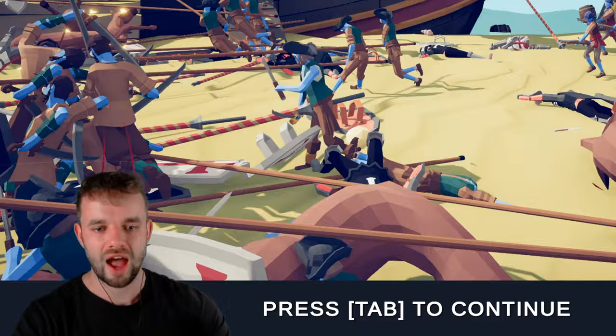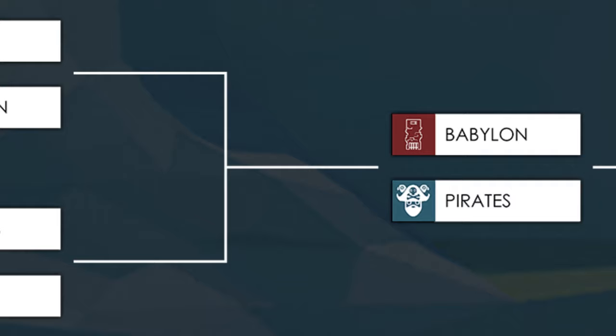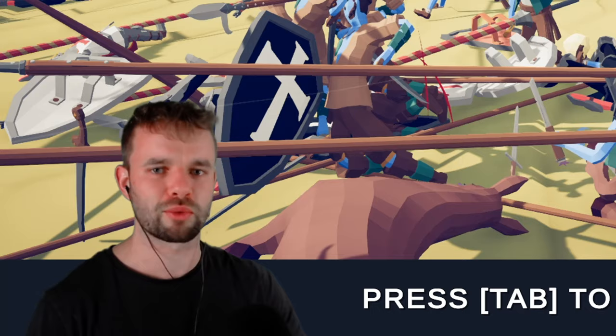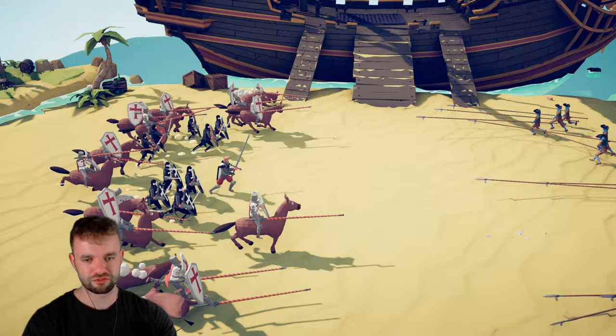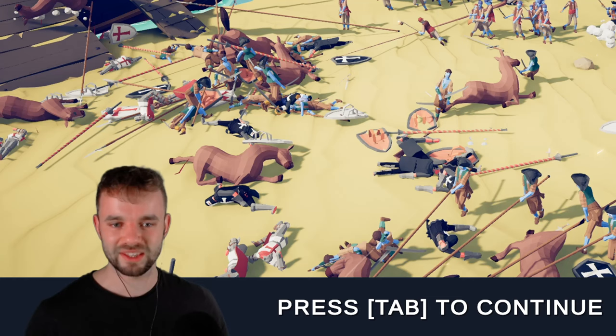We're gonna give the victory to the pirates and progress them to the next stage, but I'm just gonna quickly reload that battle because I want to see exactly how that went so badly wrong. A couple of them get killed by the muskets and the rest just get absolutely annihilated by the halberds. The pirate faction seems relatively strong. Moving on.